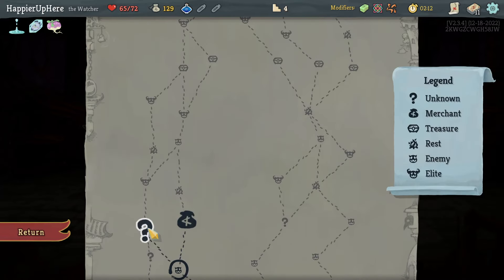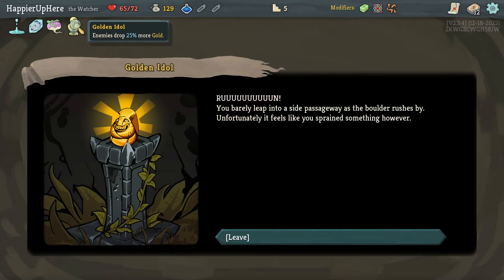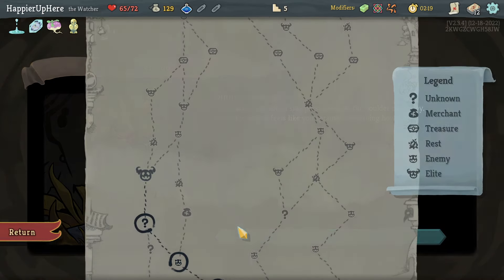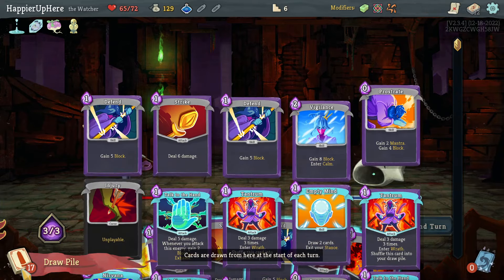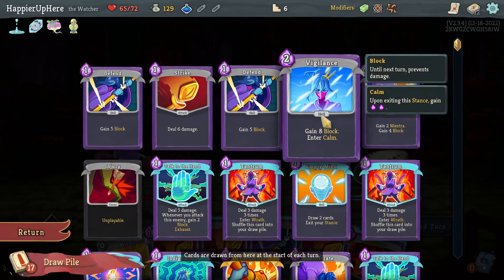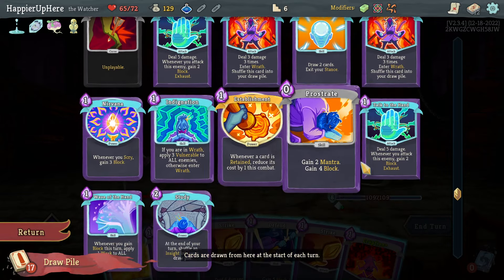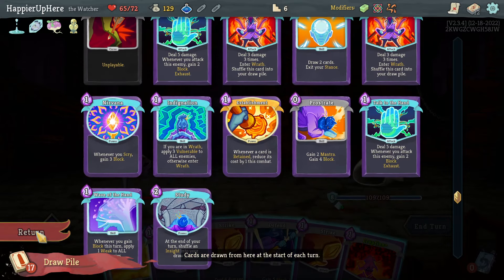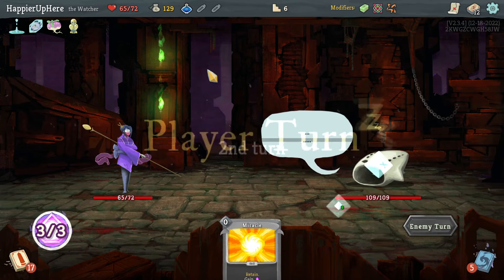Got a Liquid Memories potion. Options are Empty Fist, Talk to the Hand, or Empty Body - all good. I think Talk to the Hand might be really useful. Not sure if I have what it takes for the first elite. We got Injury as well as Gold Idle - enemies drop 25% more gold, which is nice. Planning ahead: I can play Vigilance, Tantrum, Talk to the Hand, Empty Mind, a second Tantrum, and another Talk to the Hand.